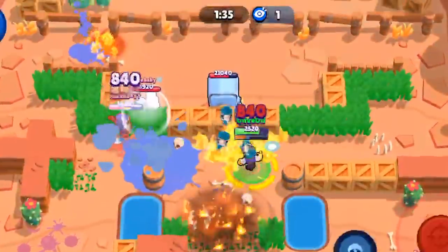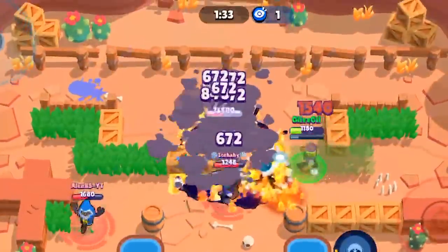Always be aware of the jump coming and prepare to defend yourself. If you get Barley's special off within two tiles of the heist box, it's gonna deal over 13,000 damage and take out 45% of the safe. If you see a Barley running in, kill him before he nukes your safe box.